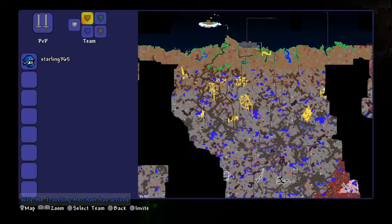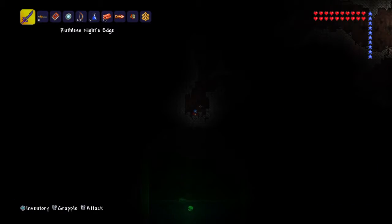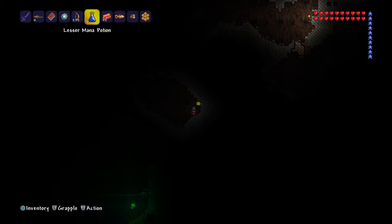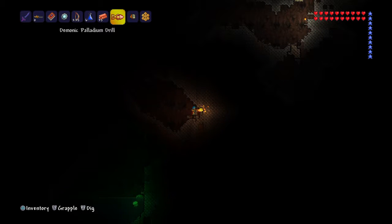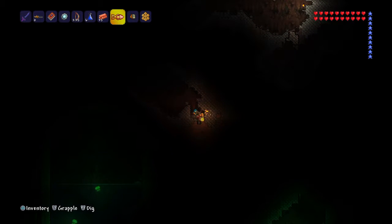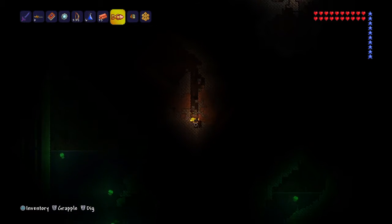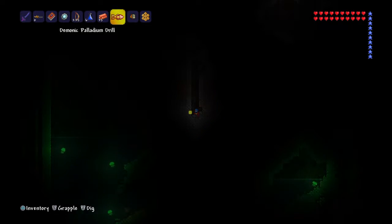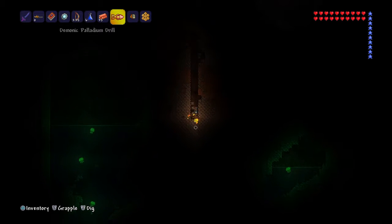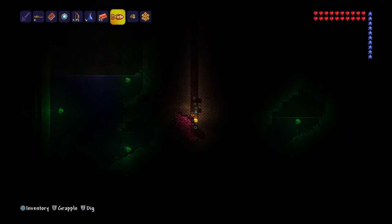We got a traveling merchant right there. There's some orichalcum extremely nearby — we need to craft 24 orichalcum bars so we can make a thing that does 13 defense, which is pretty good, so I can get my defense up past 50. This drill gets you down really fast. If we just mine straight down we'll find it — that's pretty handy. Let's just go down here and boom, jackpot!